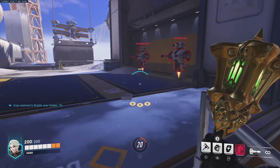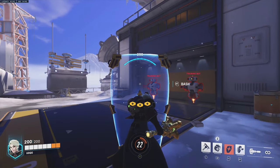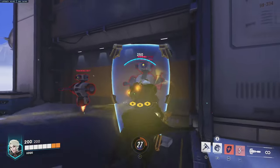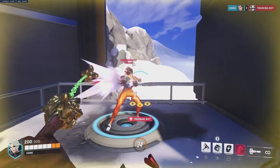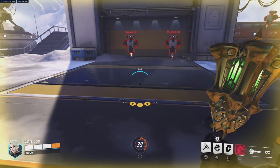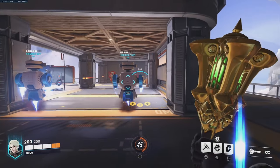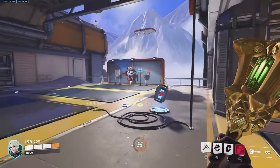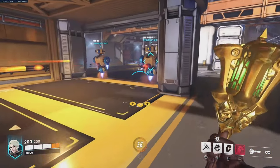Coming in at number 4, we have a support character in Brig. She has a shield with 250 HP which you can bash enemies with to deal damage, and by hitting an enemy you also heal teammates around you within the radius. Her melee swing also deals damage and heals teammates around you. She also has repair pack, which you give to teammates and it slowly heals them for a certain amount of HP. Last but not least, she has whiplash, which boops enemies away, deals damage, and heals teammates around you.